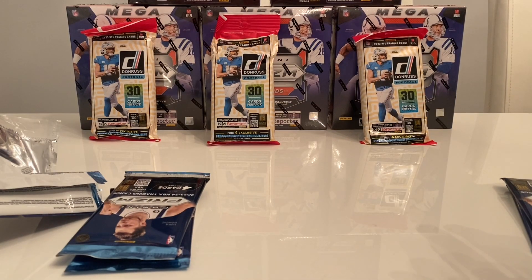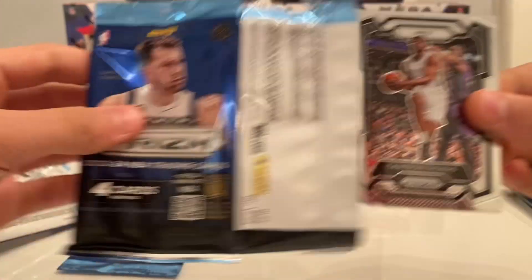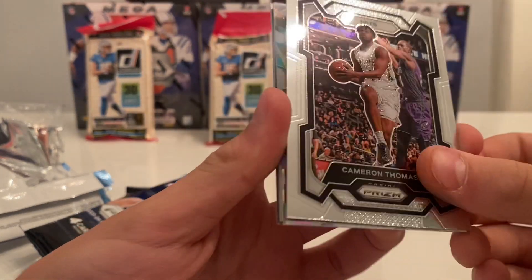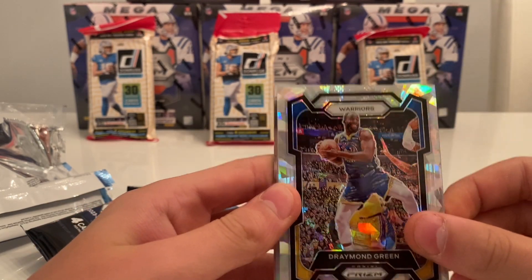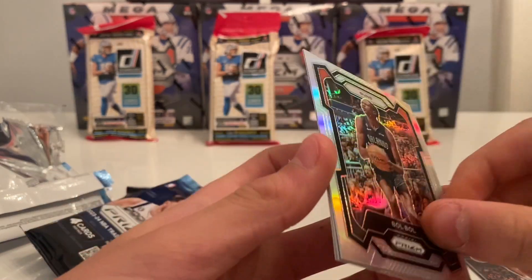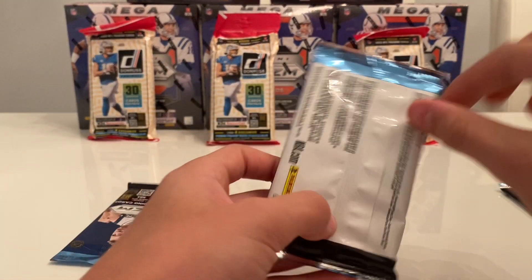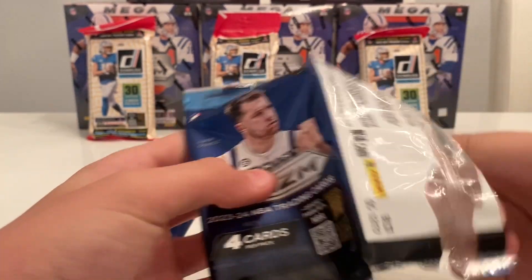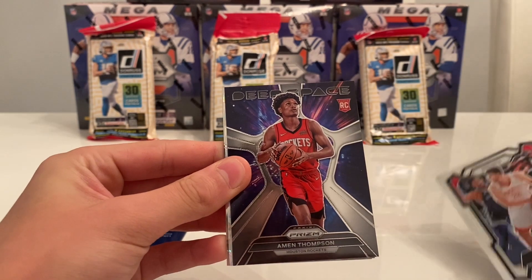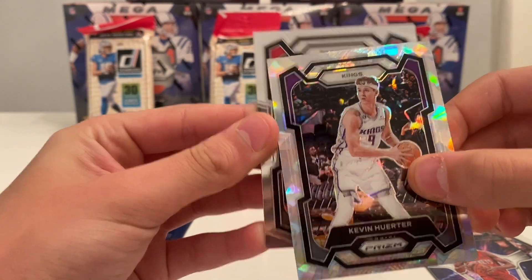Let's leave up the Steve Nash at the end of the video. Third pack — Cameron Thomas. Got an Ice of Draymond. Draymond on the Ice, Bulbul on the Silver, and Dennis Schroder. Fourth pack — we got Sengun, a Deep Space of Amen Thompson, Kevin Herter on the Ice, and Grady Dick.